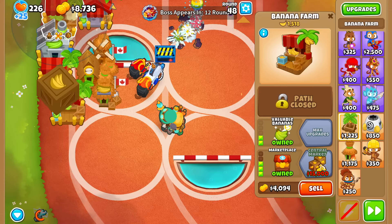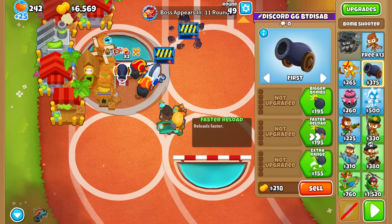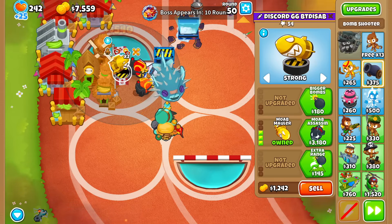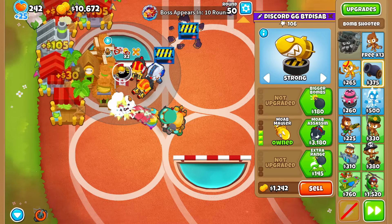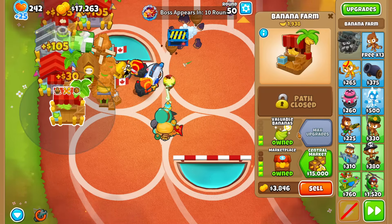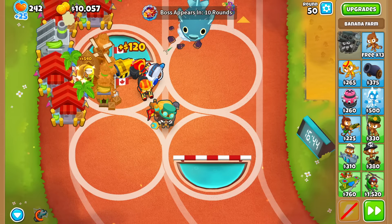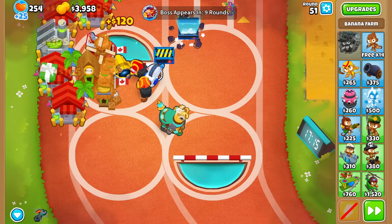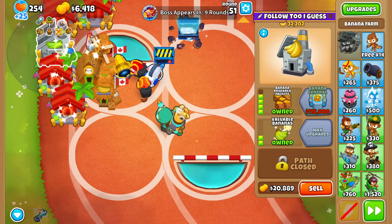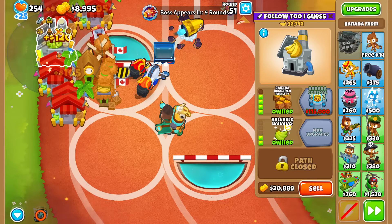I'd like to aim for an early 50s one. I'm just going to get a mauler because I can't be bothered to think of anything else — it's not that great either since it pops mobs way too late. But we'll just see it through. Doing the math, I still need $40,000 for everything to sell into this. So probably two rounds for now.